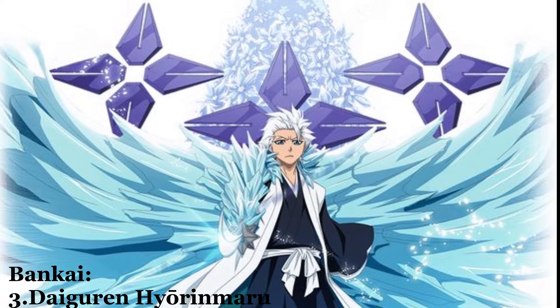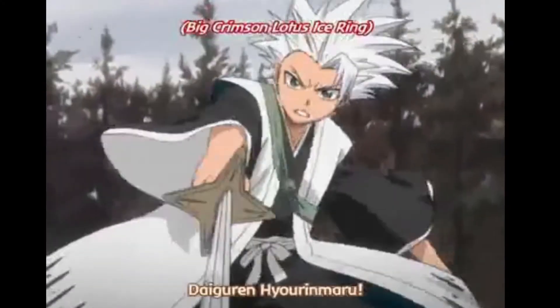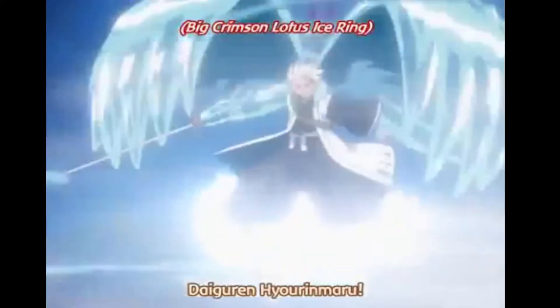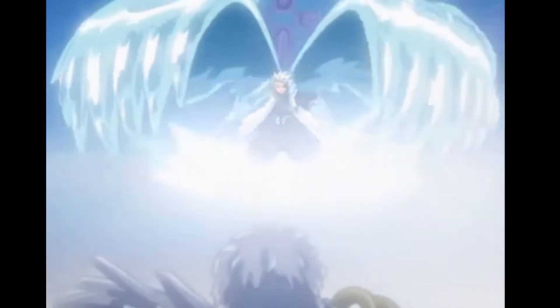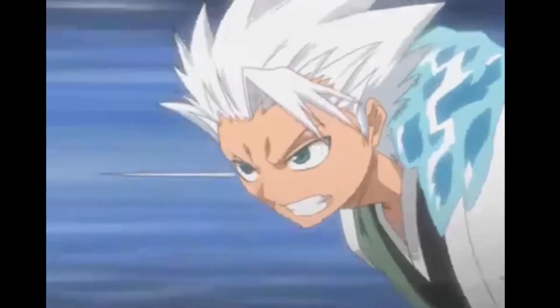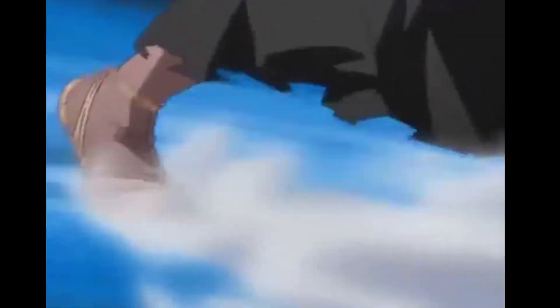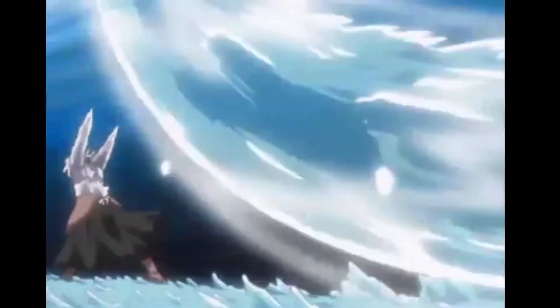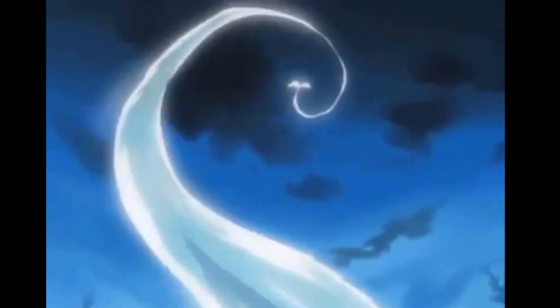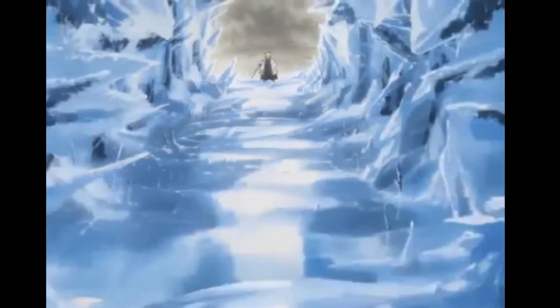Number 3 spot, Hitsugaya. Hitsugaya's Bankai causes ice to flow from Hyorinmaru onto Hitsugaya, starting at his right arm, which ice forms onto in the shape of a dragon's head around his sword hand, encasing the sword up to the hilt, which also changes from the shape of a four-pointed star to that of an eight-pointed star. The ice continues forming up over his shoulders, with two large wings sprouting from his back and a long tail.